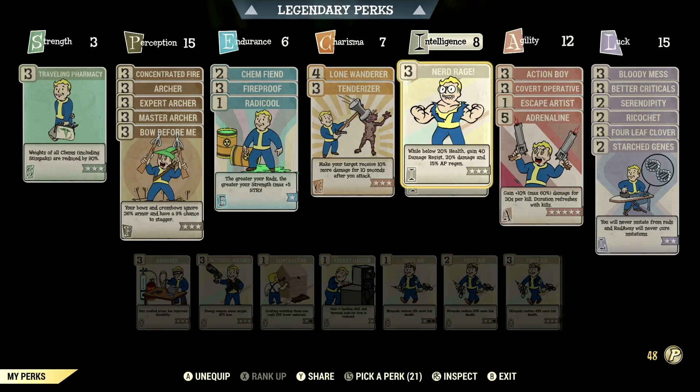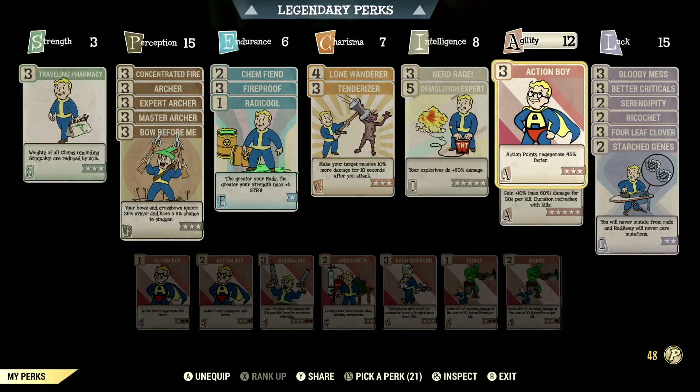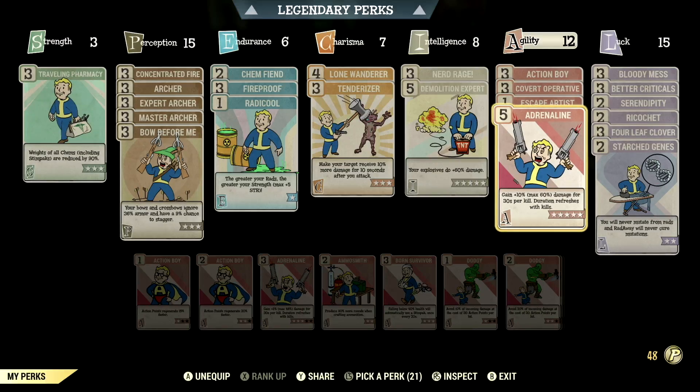Over in intelligence, we have rank 8 with nerd rage maxed out - while below 20% health, gain 40 damage resist, 20% damage bonus, and 15% AP regen. We have demolition expert maxed out - your explosives do plus 60% damage. Over in agility, we have rank 12 with action boy maxed out - action points regenerate 45% faster. We have covert operative maxed out - your ranged sneak attacks do 2.5 times the normal damage. We have escape artist maxed out - sneak to lose enemies and running no longer affects stealth. We have adrenaline maxed out - gain plus 10%, up to 60% damage for 30 seconds per kill, and duration refreshes with kills.